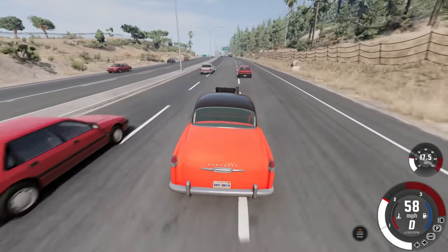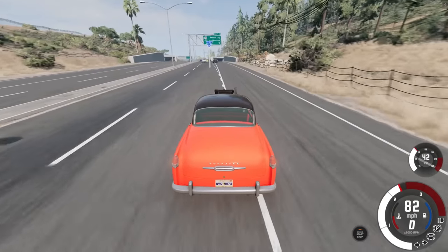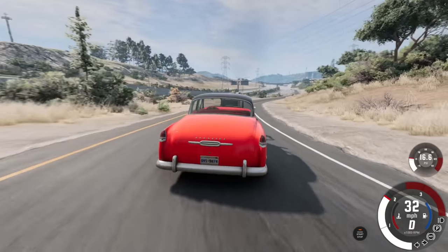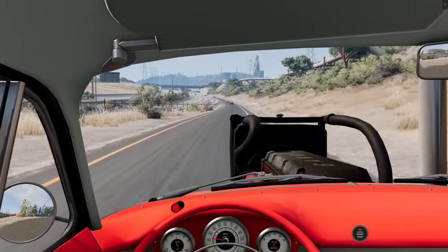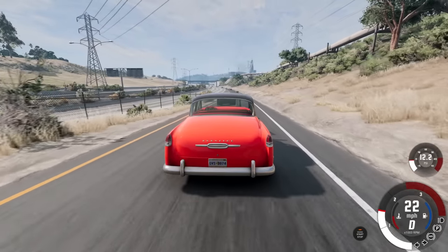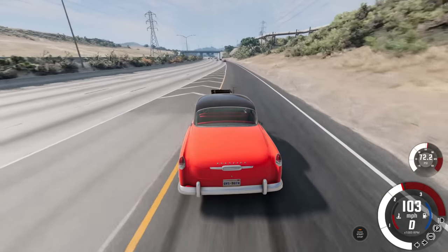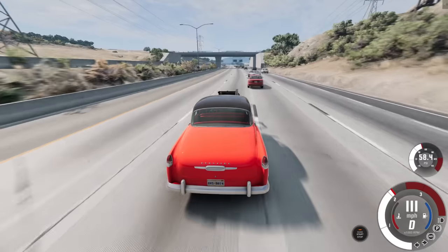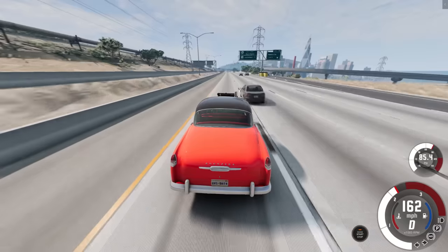I do want to take it to the drag strip — but first, let's go to the highway and do a speed run. Maybe tick off the cops. What does this look like for the interior? Oh, that's not too bad — it's kind of in the way, but you've got plenty of visibility. Here we go. This thing's going to definitely grip on the drag strip. Oh, speed! Oh my goodness, this is too fast.